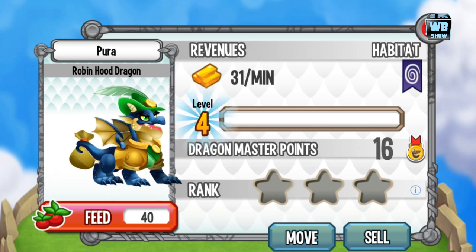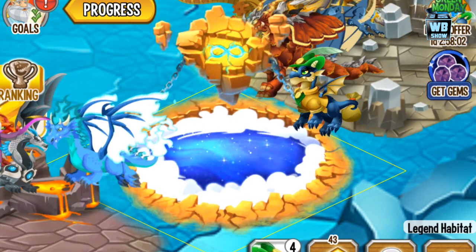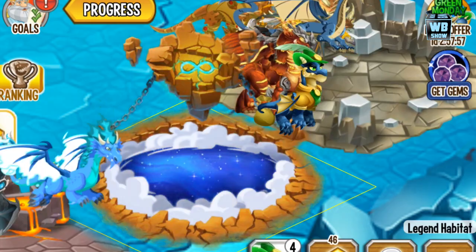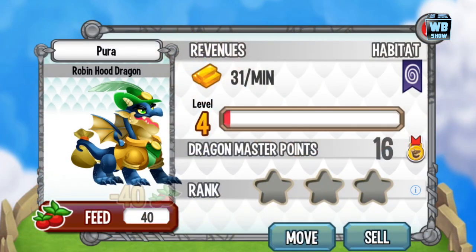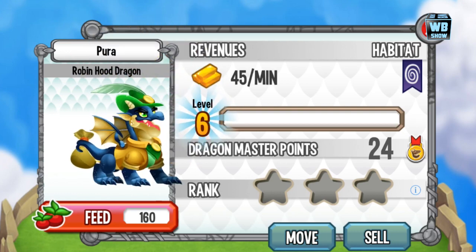That is the second form. Here it is in habitat view. Now we're going to evolve it to the last and final form and take a look at this legendary type dragon's fully evolved appearance.